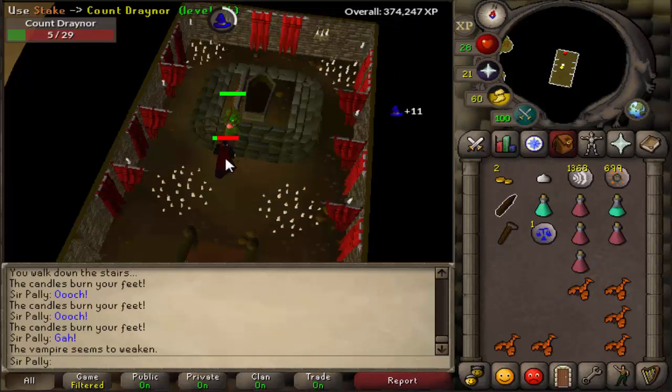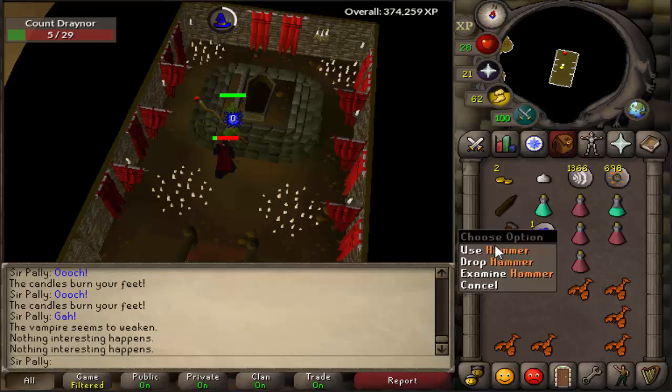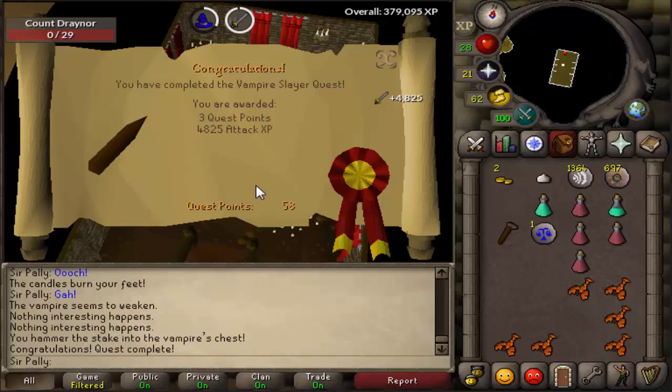About to finish up Vampire Slayer. I'll actually use the stake on him. Use the hammer. Okay, he's dead now. Vampire Slayer done — for 4,825 attack XP and 3 quest points.